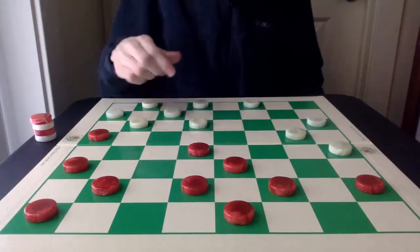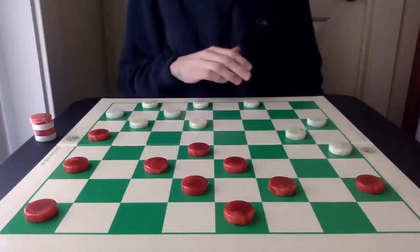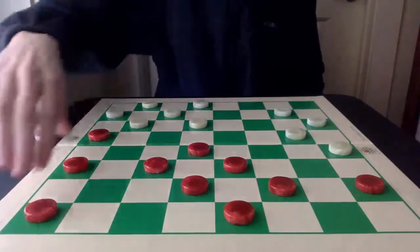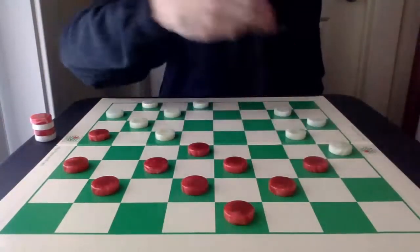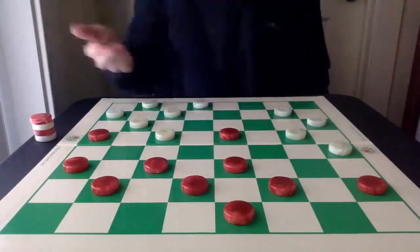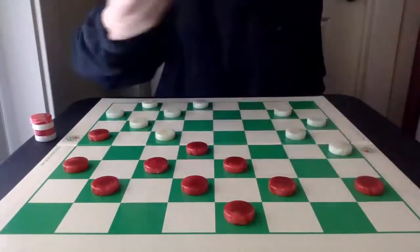After White goes here, Red is going to develop here now. White can go here. Red can go here next, and then the bind. This is the sound move for Red. I actually played this in the recent tournament and lost against Moiseyev. Instead, this is the sound move. But let's back it up.